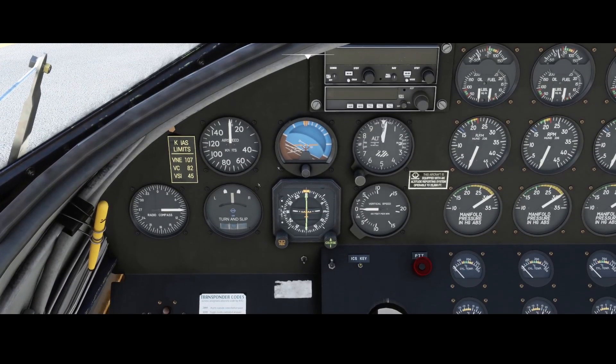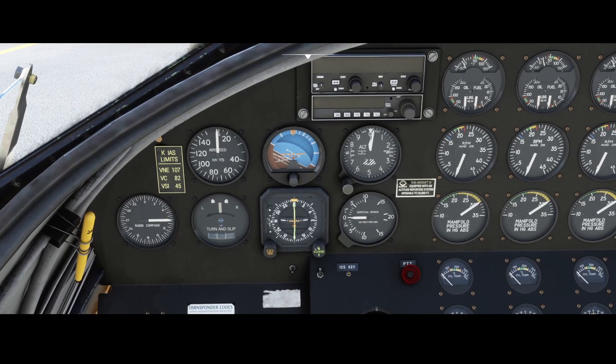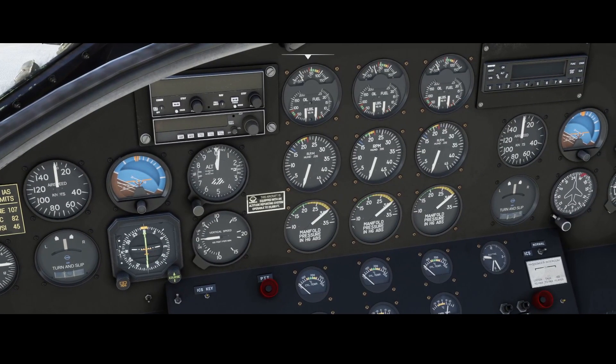Looking at the rest of the instruments: we can see the compass, the airspeed indicator, and a nice turn coordinator showing how far we're turning with recommended thresholds. We've got the artificial horizon, and another navigation system for using the VOR — you can set the course using the CDI. Here we've got the heading indicator. In some aircraft these buttons are reversed, so keep that in mind. In the center we've got oil, fuel, RPMs, and pressure.